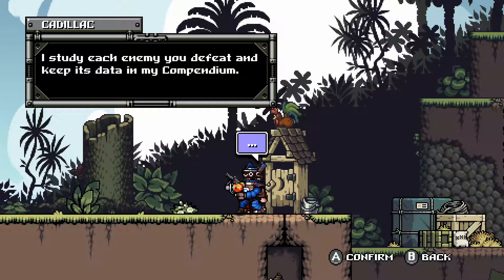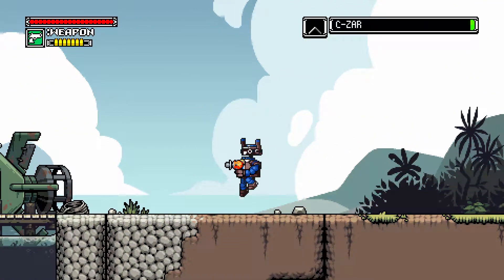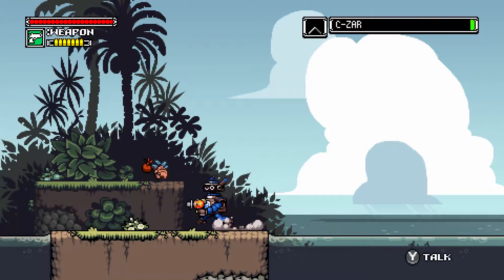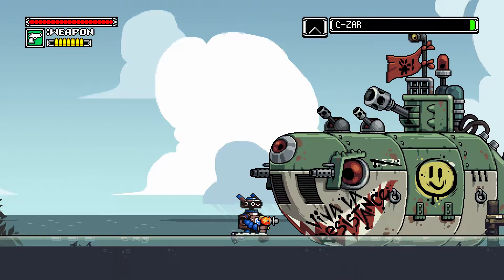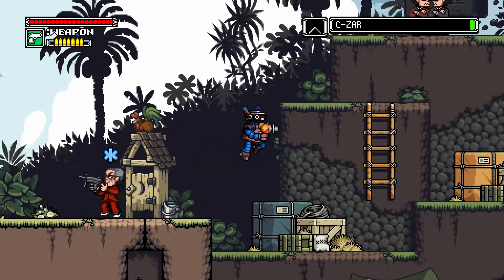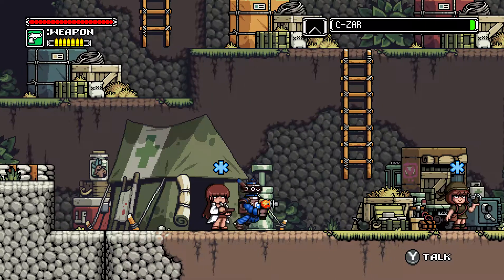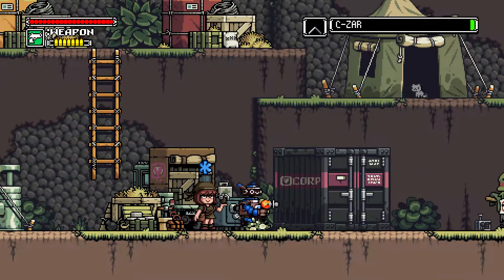Take a big dump in the outhouse! One NPC says 'I study each enemy you defeat and keep its data in my compendium.' Look at the clouds and the water — oh man, that is so cool. Another NPC says 'I'd like to get off this island and travel, maybe someday.' I wonder if we're gonna go somewhere with that sub at some point. You can enhance your skills — bionic mods but be aware of the side effects. And there's an army supplies vendor who can keep items in a supply box.